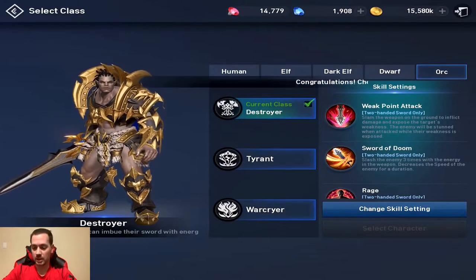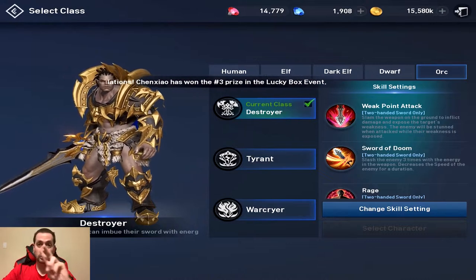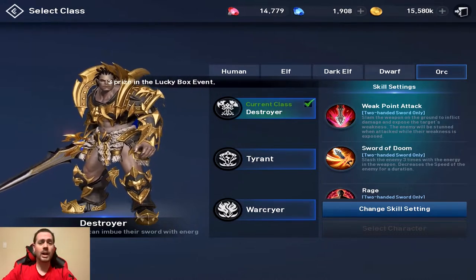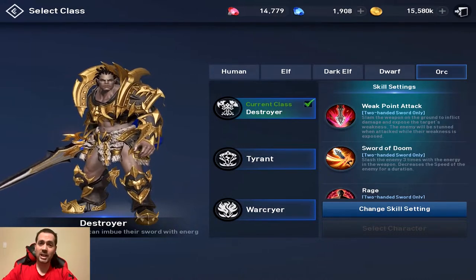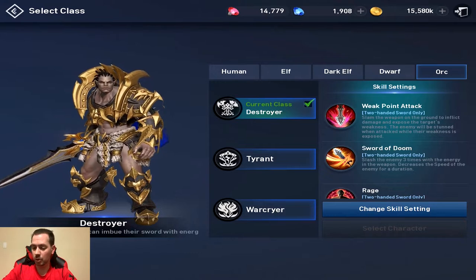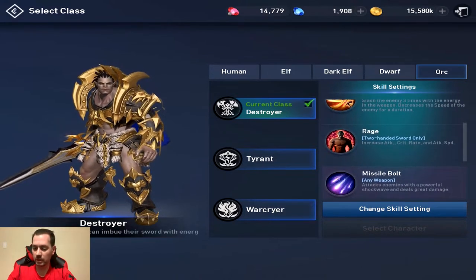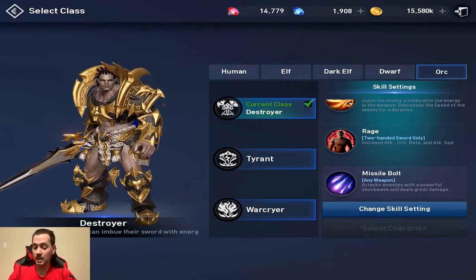Another orc finally requested. This class gets three second class skills: two attack, one self buff, and a rather awesome looking third class skill. Weak point attack stuns the enemy. Sword of Doom decreases the speed. Rage is a self buff which increases attack, critical rate, and attack speed.